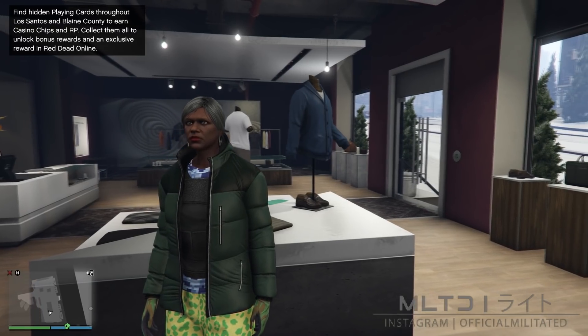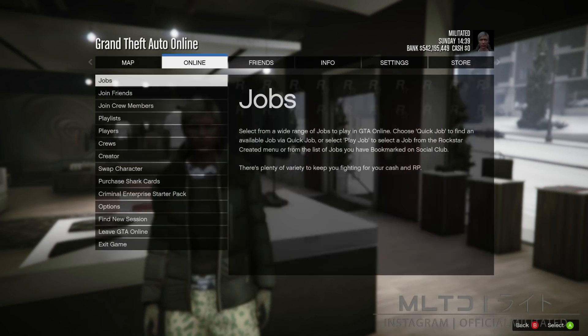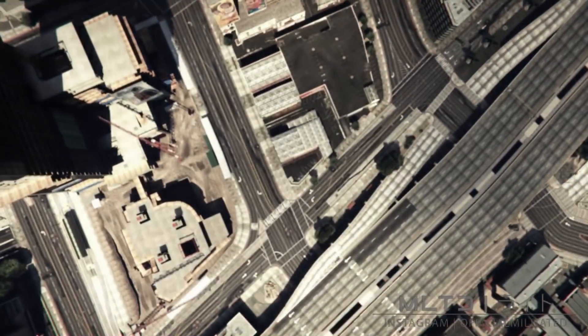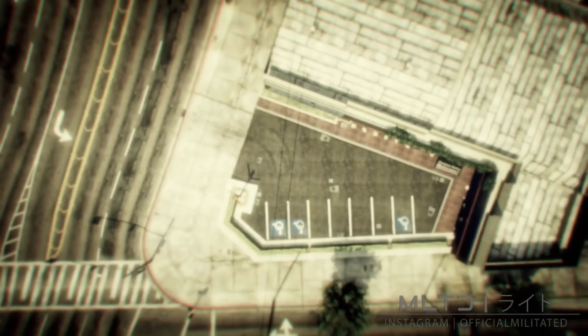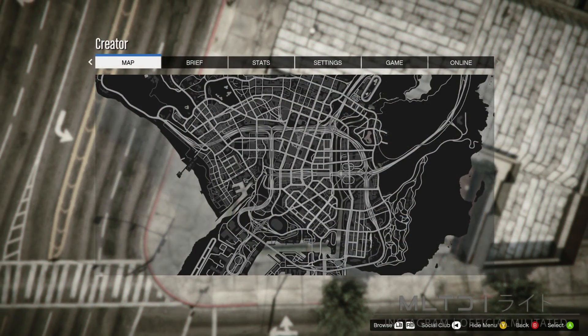Press the start button and go over to the online tab. From here go down and start up the creator. When the creator menu loads, go to create race and select tutorial. Press OK when the message comes up and you'll be brought to a screen similar to this one. Press the start button if you're using a controller, or the P key if you're on PC.